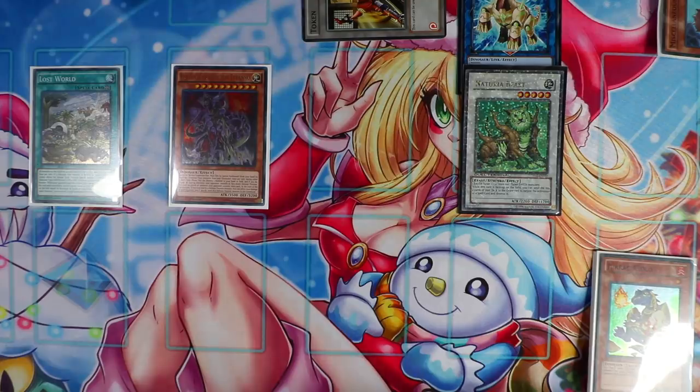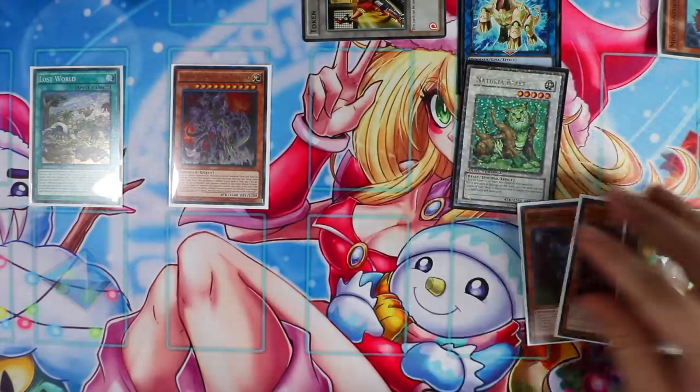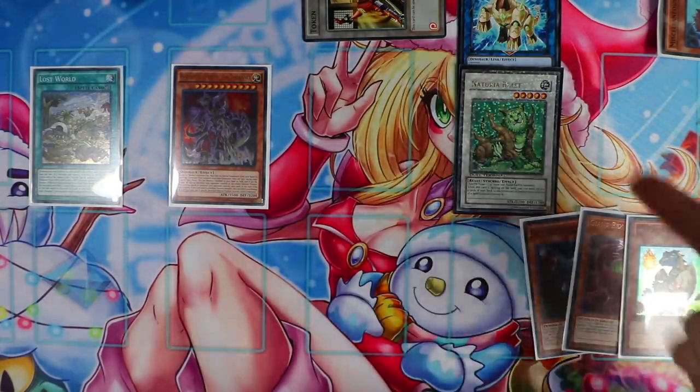And that's pretty much it for the deck profile, guys. Hopefully you enjoyed this video — if you did, make sure you smash that thumbs up button. This is your boy Sam from Team Samrakesman signing out. Get your playmats today in the description box below. Peace.